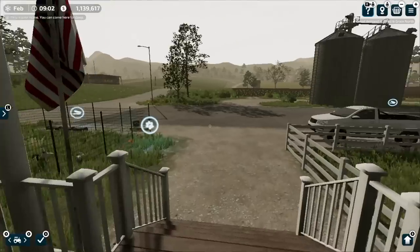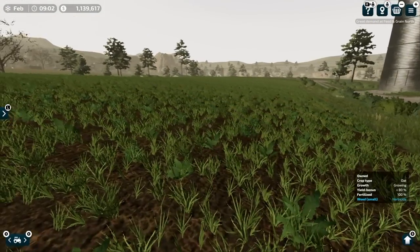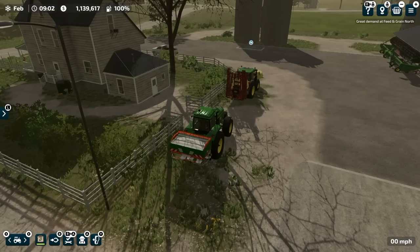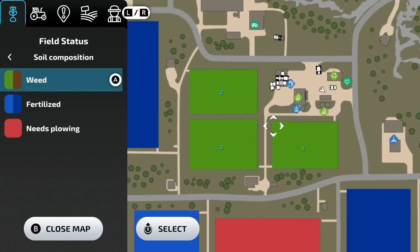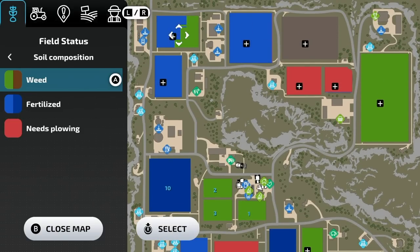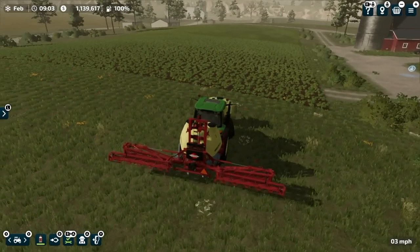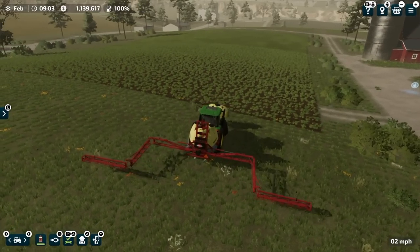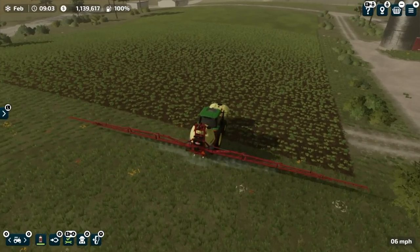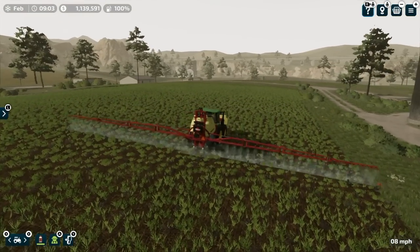Now we're in the next day in-game — February. We've got weeds — small weeds requiring herbicide. Let's jump in and find the sprayer. You can check for weeds from the overview map: anything that's green has weeds in it. I set up the sprayer with one more extension just like that, and hired a worker to spray. It's going to buy all the herbicide for us, but at least we'll take care of these weeds.